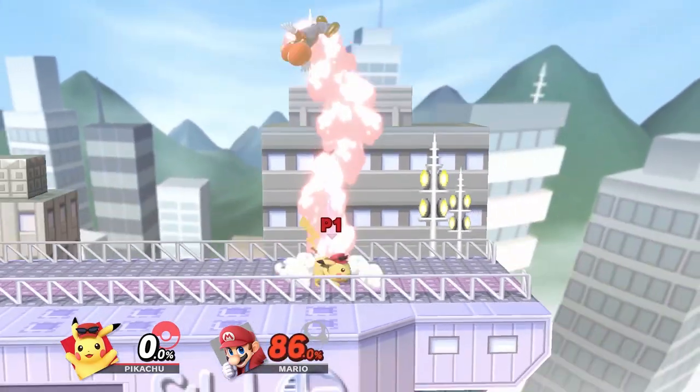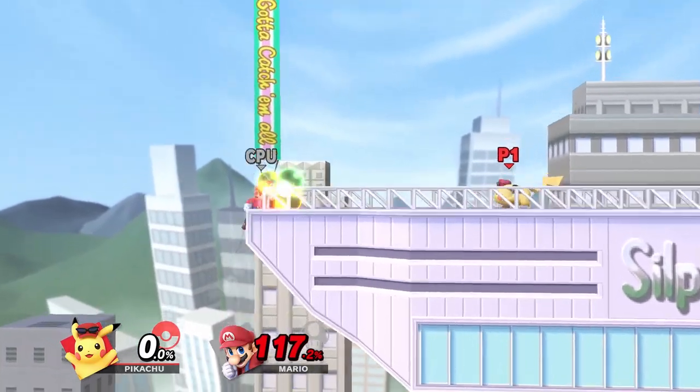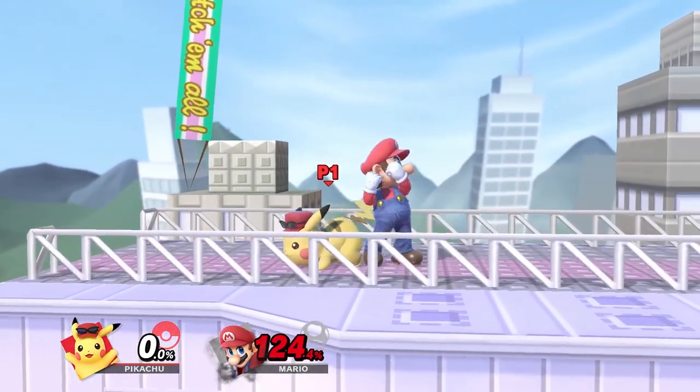A big part of this combo is closing the gap between you and the opponent, which requires a mix of getting the right momentum out of the full hop, getting the right hitbox, and delaying the thunder enough for you to be behind the opponent while also being fast enough to make sure they are unable to air dodge.